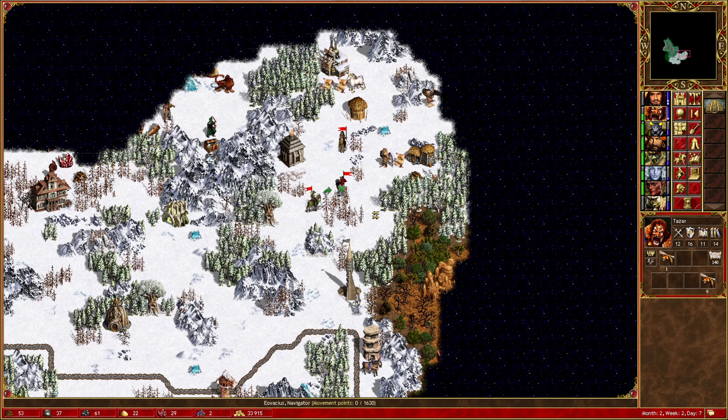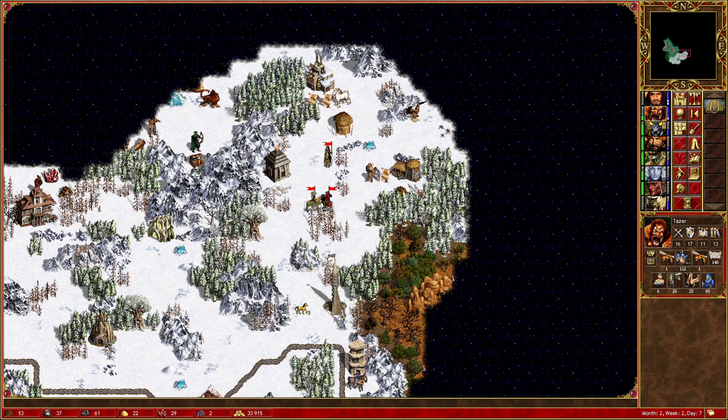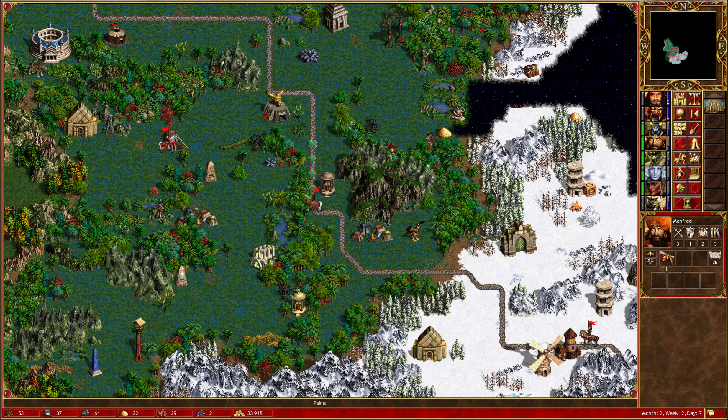Iovacius can't actually move as far as I thought he could, which is kind of irritating. Let's put our Wyverns back into one stack, take a couple of these as one stacks instead, and give back these artifacts to Tazar. Tazar can't move far enough to do anything here anyway, so that's been mostly a waste of a turn.